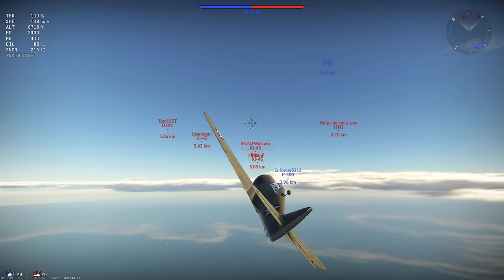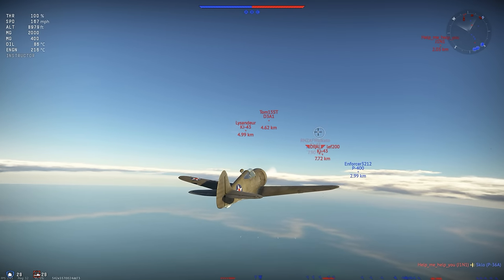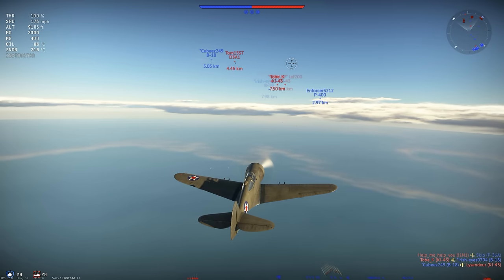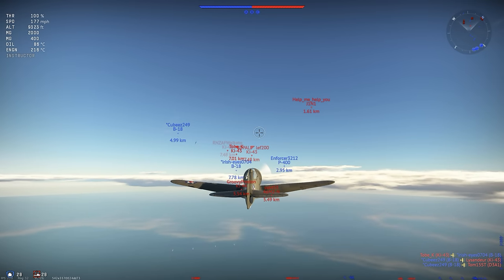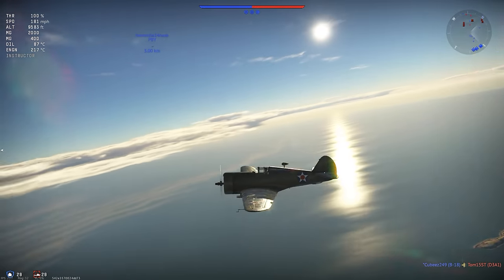Now we're trying to build up some energy here. Boom and zoom — the idea is you have a plane which can go at a high speed and retain the energy so that you can convert it back into altitude by climbing out of your dive after you've dived. Sometimes a plane is good at retaining its energy so that you can do that. And Google tells me this plane is good at boom and zoom, so we're going to try it out.